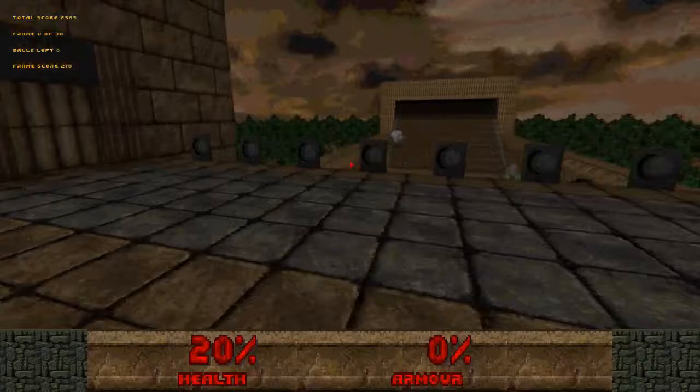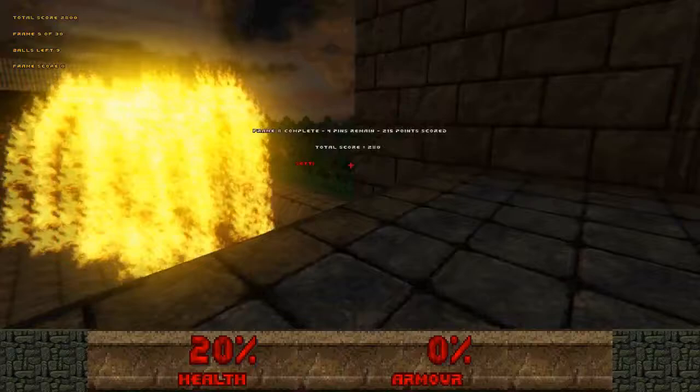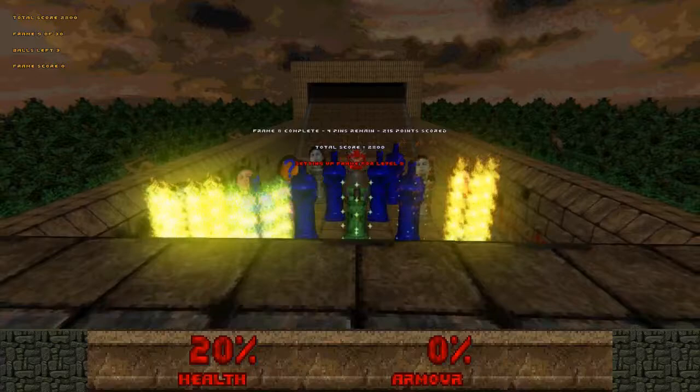There we go. Community chest. A void sphere. Nice. Sweet, why not? Four pins remain. Setting up frame for level nine. Oh, this time Cacodemon, you're going down. You're going down.